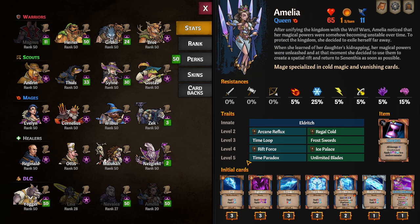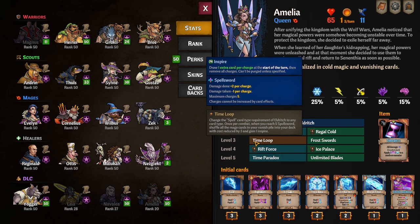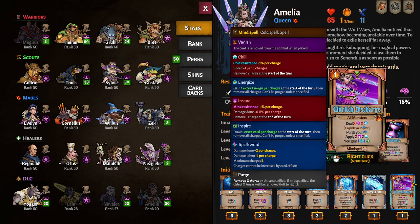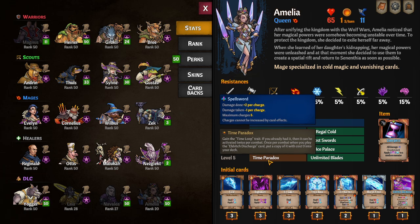Her level five choices are Time Paradox, which gives her the Time Loop trait from level three. If you've already picked that level three, she gains the ability to activate it twice per combat. Once per combat when you play this ultra-charge card, you get a copy of it put in your deck at zero cost — very cool and interesting to see what people do with it.